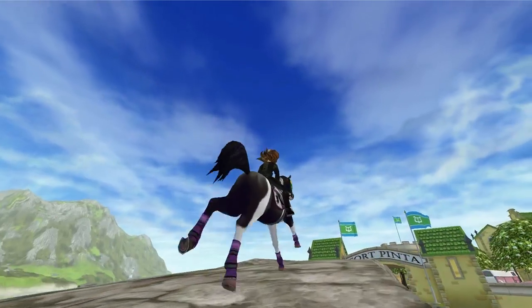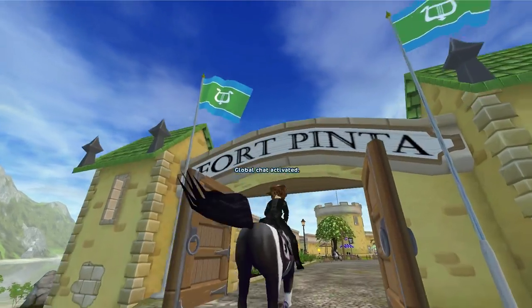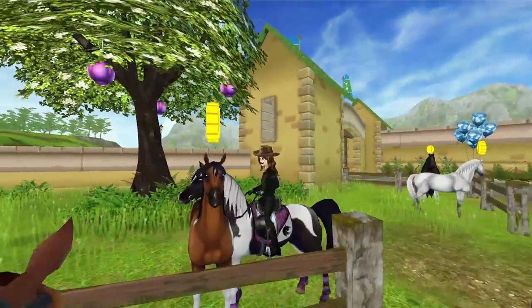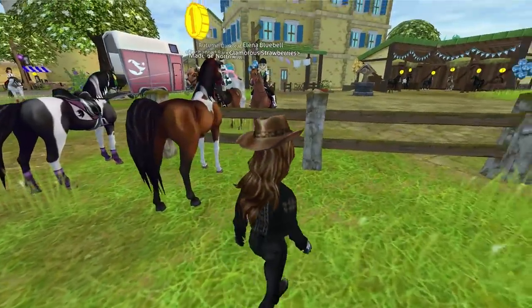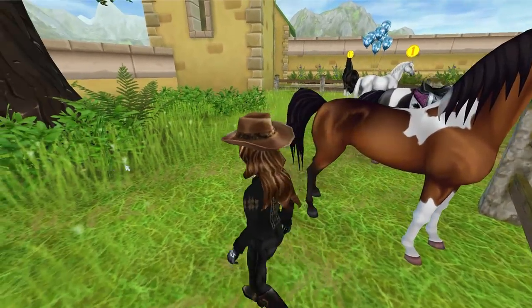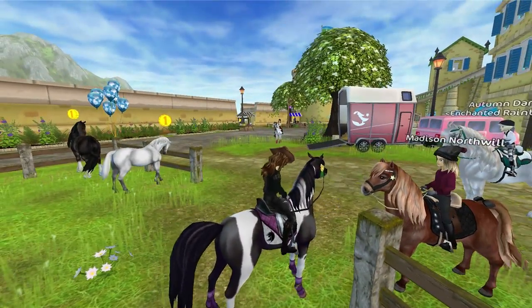Lily and I are going to show you the other two Pinto Arabians that are for purchase on Star Stable Online. The Fort Pinta Pinto Arabian is absolutely adorable. I just love the black mane and tail with the black muzzle and the black stockings in the back, with the white stockings in the front and a splash of white coloring. And if you look closely, there is a piece of white in the mane.